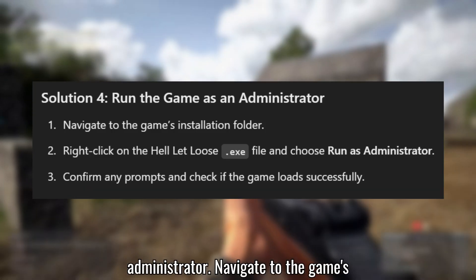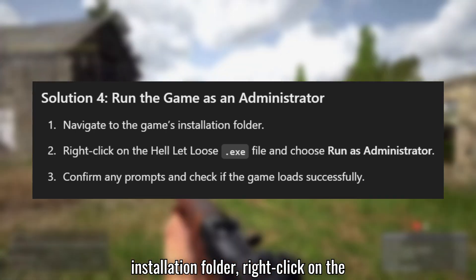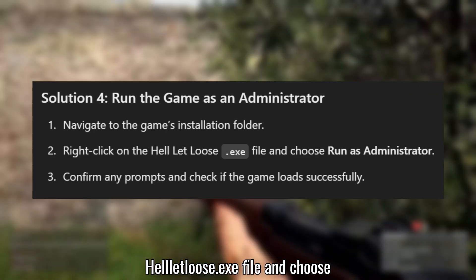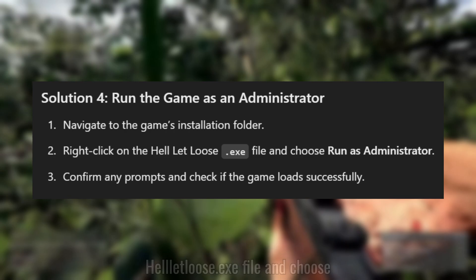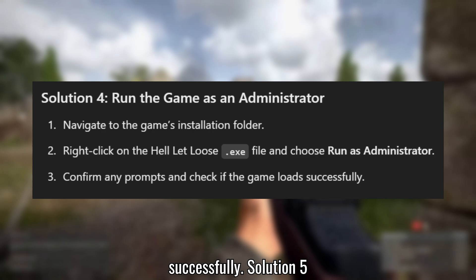Solution 4: Run the game as an administrator. Navigate to the game's installation folder. Right-click on the HellLetLoose.exe file and choose Run as Administrator. Confirm any prompts and check if the game loads successfully.